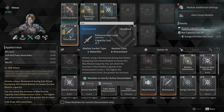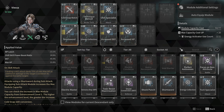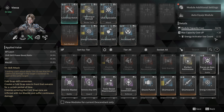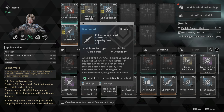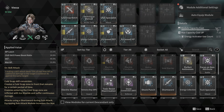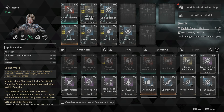The only exception when it comes to capacity cost is your melee weapon — it can be a short sword, kicks and punches, or knuckles. It states: attacks using sorcerer during sub attack; equipping sub attack module increases the max module capacity. So now my module capacity is 77; if I take the short sword out it's 70, because the sorcerer gives us seven capacity. It adds instead of detracting.